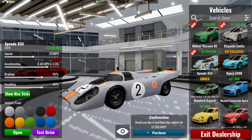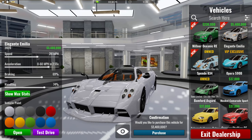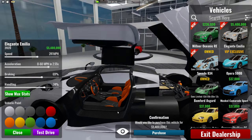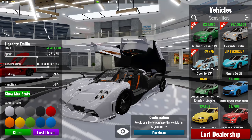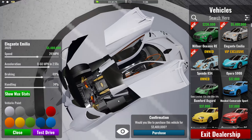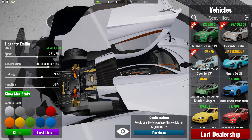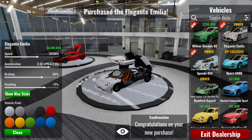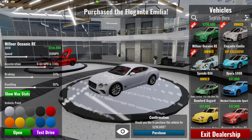Buying this — eight million, that's expensive. Next is a Pagani. I'm pretty sure this Pagani was added to the gambling crates ages ago and got removed due to copyright and stuff, but the detail on it is really nice. I'll buy this as well, because why not.